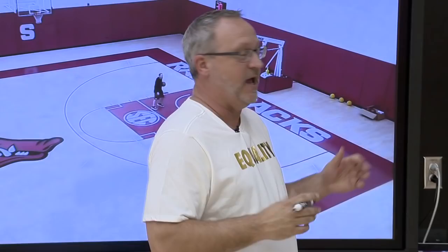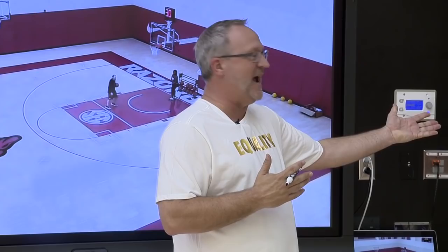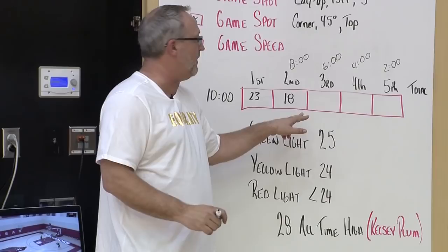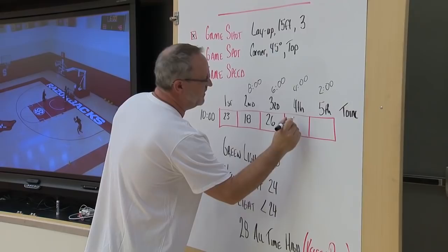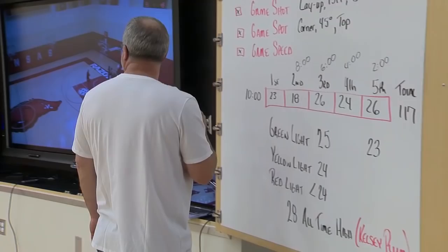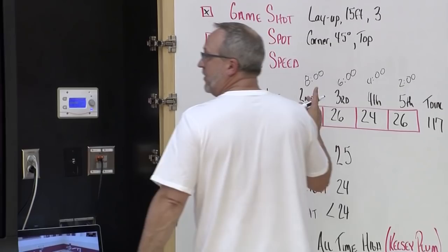Rather than take you through the last eight minutes, we'll just show you the scores Mal got. She dropped off a little in the second round — she got 20, then 18. In her third round she got 26. Then she got tough — she got a 24, and she finished with a 26 for a total of 117. Divide that by five rounds, you come up with an average of 23.4.